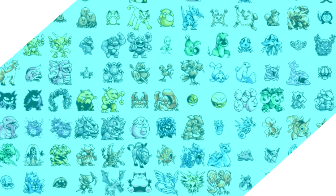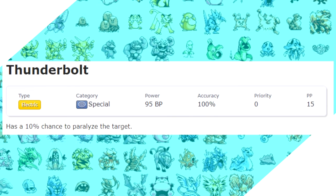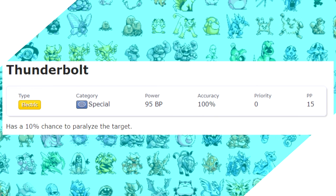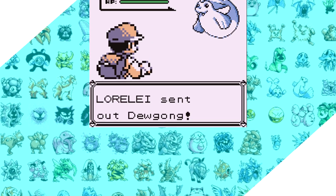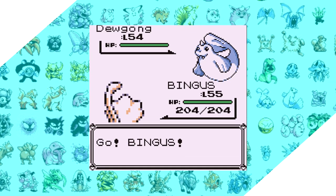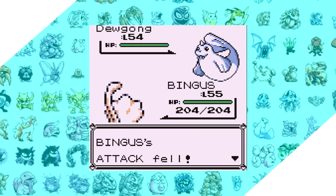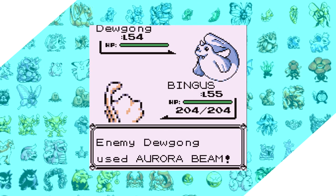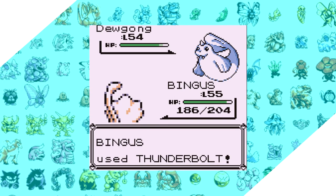Before I get into the list proper, I'd like to give an honorable mention to Thunderbolt. It's a 95 base power move — eventually nerfed to 90 in Generation 6 — and it has 100% accuracy. I often say in my videos that this is the premiere coverage move for Red, Blue, and Yellow, because it's just so pivotal in the final six fights of the game. Take Lorelei for instance: it can be a real hassle for Pokemon with a physical moveset, and all of her Pokemon outside of Jynx are weak to Thunderbolt.